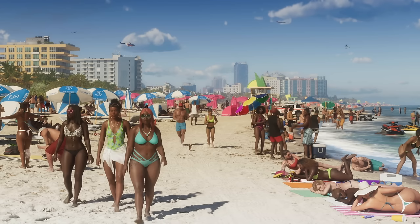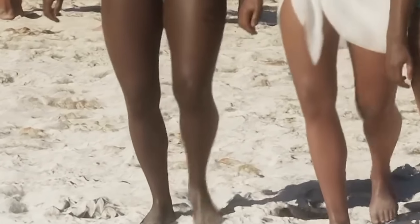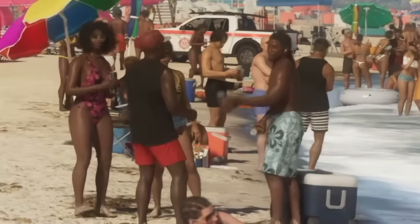The umbrella positions are randomised, not all uniform like in previous Grand Theft Auto games, making it far more realistic. The sand being kicked up by people walking and running is far more realistic, and the footsteps in the sand are insanely detailed. The shadows are very similar to real life. The Sea Sparrow helicopter is back, the Volatol is also back, and these NPCs throw a drink to each other.